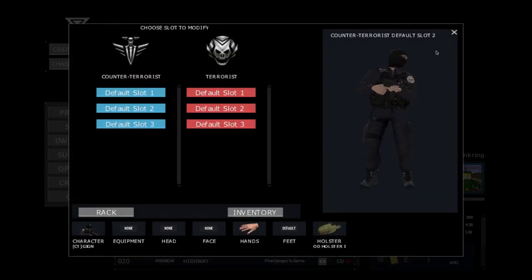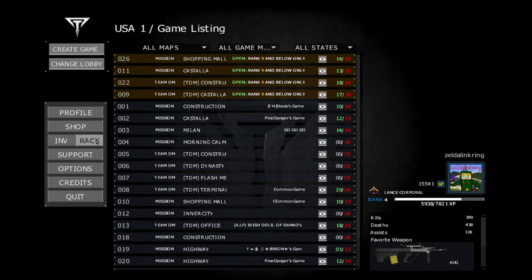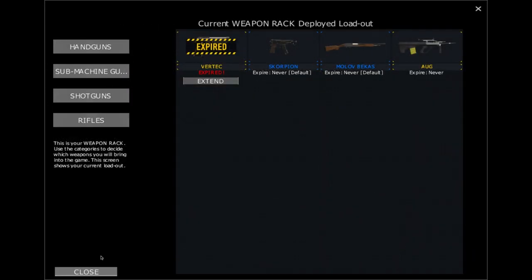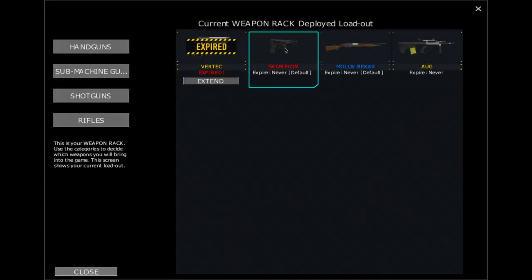This is where you have the default slot. Now you click that little X up there and that'll put it down. So then you're going to go to — I forgot to show it — it was called the rack. And you're going to click Scorpion, Molotov Breaker, Beckats, and depending on whatever this weapon is. So you're just going to do that, that, that, and then that again.